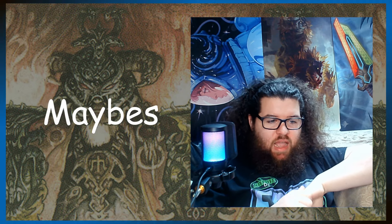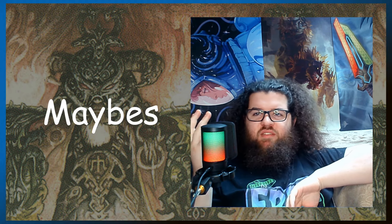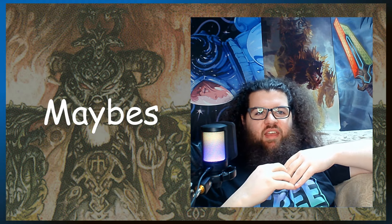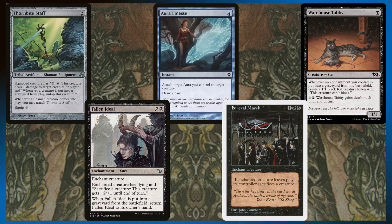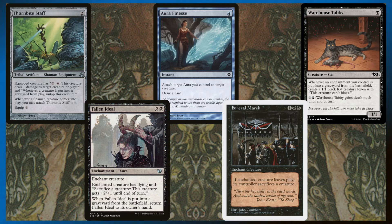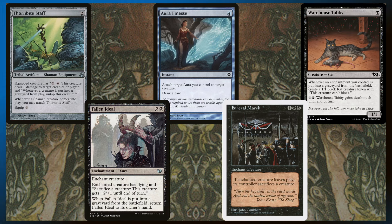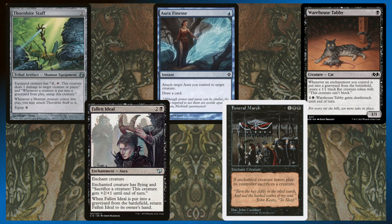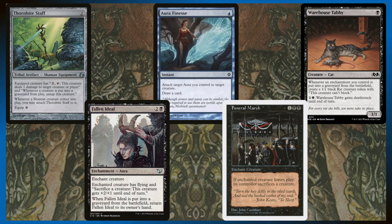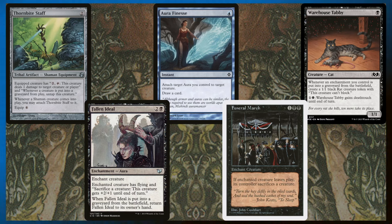I had a very difficult time making cuts for this deck — I was at 115 cards for a hot minute trying to figure out what to cut. I'm happy with where the deck is now, but there are some cards in the maybe category I really wanted in. Aura Finesse is a very funny card: pay one mana, move an aura from one creature to another, and draw a card. I just don't see it being super useful here because we have so many auras — I'd rather have an aura than Aura Finesse, since we can always just cast it on another creature.